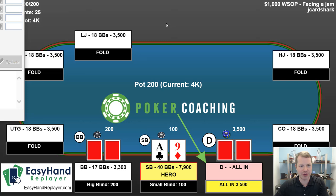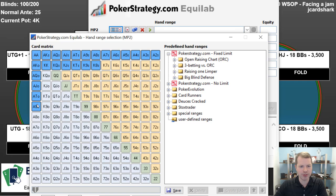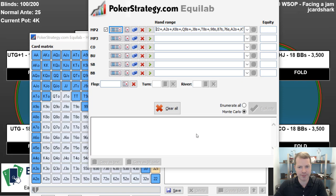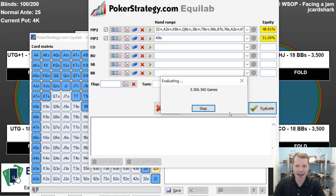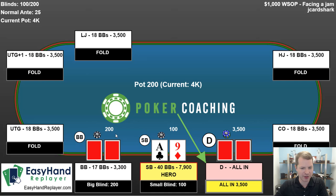I'm not exactly sure what the opponent's strategy is. Let's pull up Equilab and see how we fare. Let's assume our opponent is jamming pretty wide — they don't use a good strategy of limping, shoving, or fold. They just jam all-in with all the hands they think are pretty good. We have ace-nine offsuit, and against this range we have 51% equity. Slightly ahead — easy call, right?